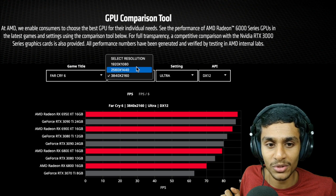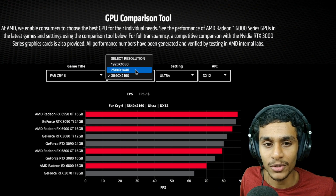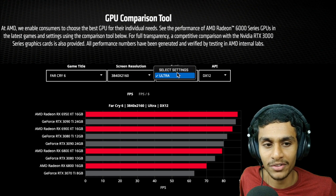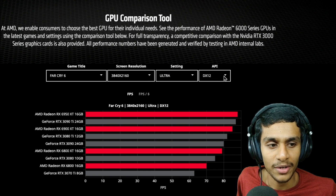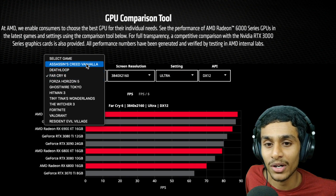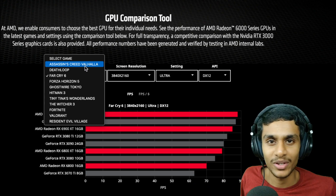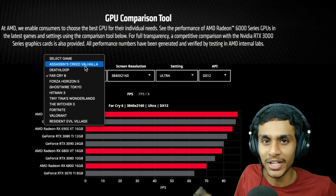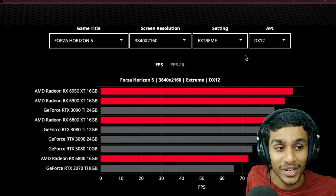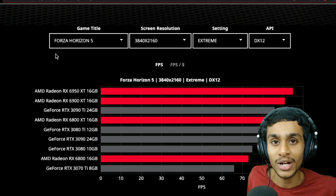You can set the screen resolution — 1080p, 2K, or 4K. There are graphics settings where you can select Ultra or other options, and you can also select the DirectX version. Most importantly, you've got 11 of the most popular PC game titles, so you can really decide whether you should go for Team Green or Team Red. There's also a system configuration section.